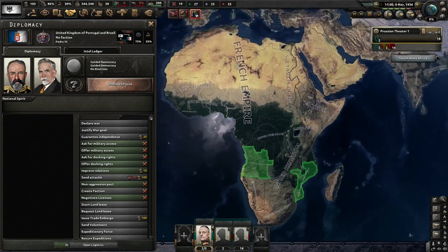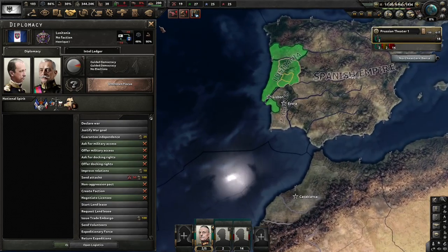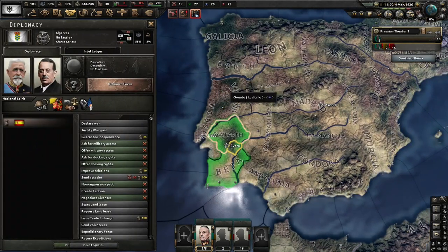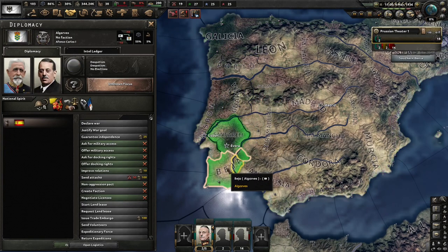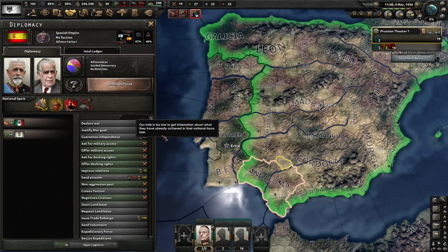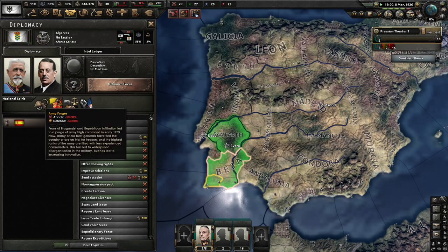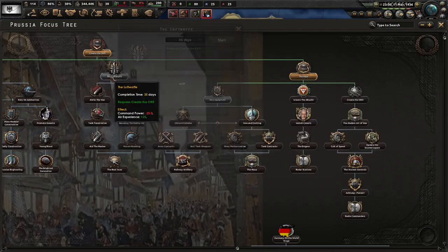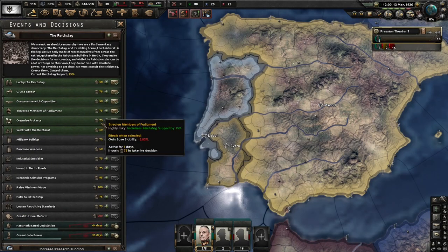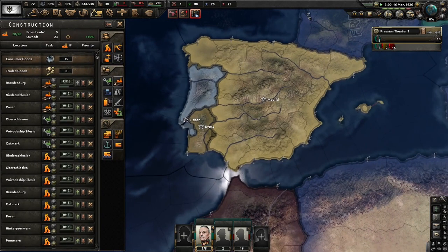Portugal and Brazil are here. Alfonso Carlos I versus Alfonso - this is awkward and weird. Oh, the Luftwaffe is work in progress. I guess we want more support, so we'll go there. Elections - okay, here we go.